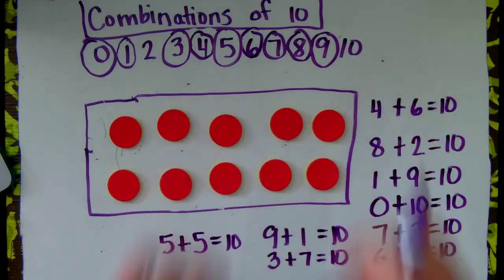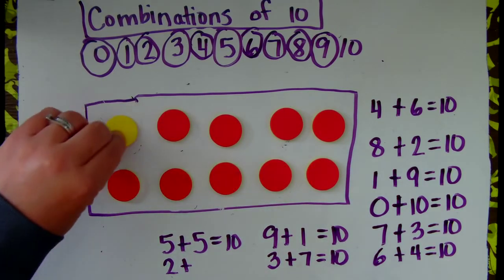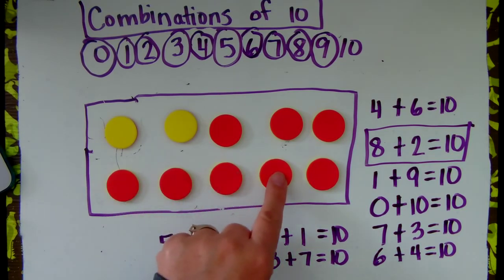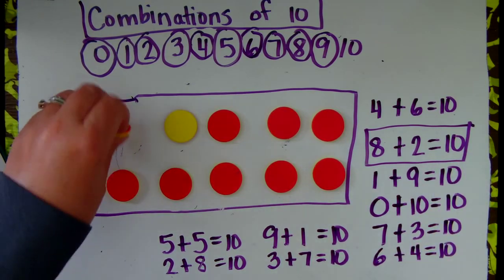Flip them back over. How about 2? 2 plus what will make 10? If I flip 2 of them over, how many more will I need to make 10? Let's see: 1, 2. Hey, are you looking at what I'm seeing? I have 2 plus something is going to make 10. But up here, I have 8 plus 2 makes 10 — I wonder if these red dots will make 8. Let's count: 1, 2, 3, 4, 5, 6, 7, 8. It is 2 plus 8 equals 10. 8 plus 2 equals 10. They match.